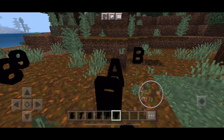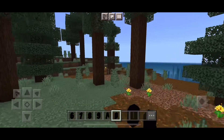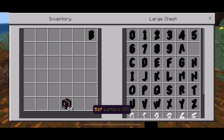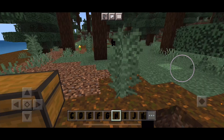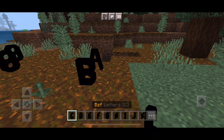Yes, all the alphabet. All the letters are here, in four different colors. I never expected to see something like this in Minecraft, but here we are.